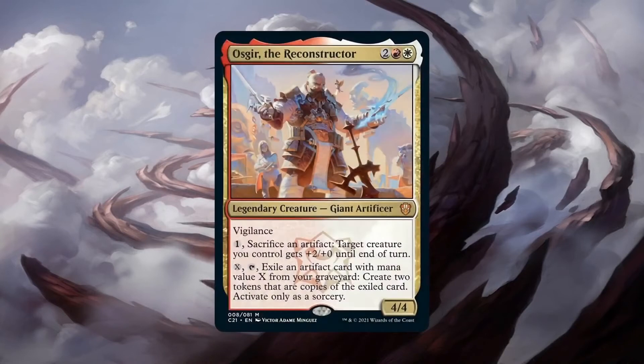Oskar is a 4/4 Giant Artificer with Vigilance for 2 generic, 1 red, and 1 white. Oskar has 2 activated abilities that synergize with each other. For his first one, you pay 1 and sacrifice an artifact to give a creature you control +2/+0 until end of turn at instant speed. This can be used in response to a beat you're getting through in order to potentially kill off an opponent. However, this can also just be used as a very cheap and reliable sacrifice outlet, especially with his second activated ability. For X, tapping and exiling an artifact from your graveyard, you create two tokens that are copies of that artifact. Unfortunately, you can only activate this at sorcery speed, but even then it's quite a powerful ability. Even the drawbacks aren't that bad since his deck will do a great job of circumventing them.